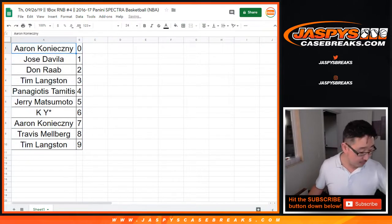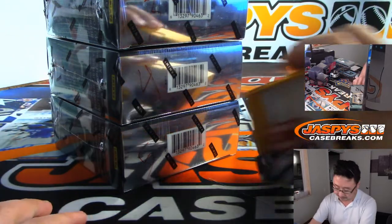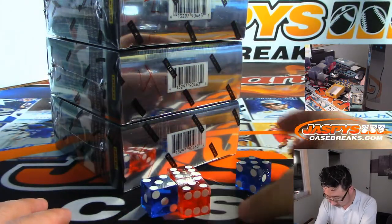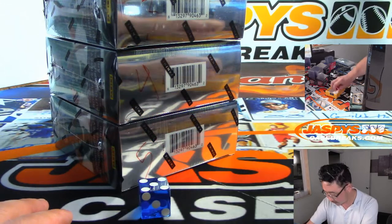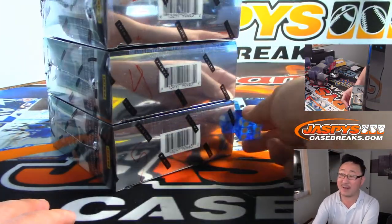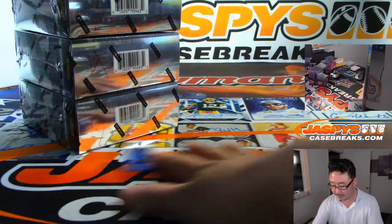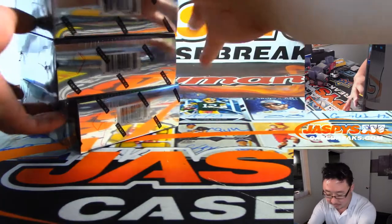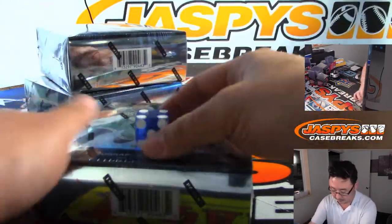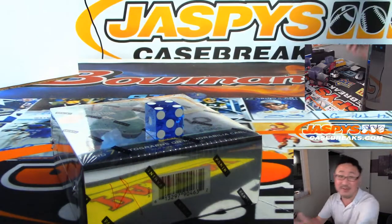Now that we're down to just three boxes remaining — boxes three, four, and five — we'll go one, two, three, four, five, six on the dice roll. There it is. Four. One, two, three, four for box four. We'll save these for tomorrow.